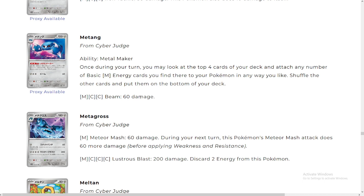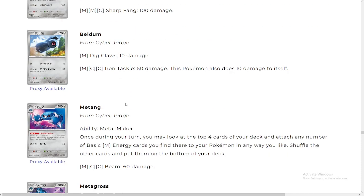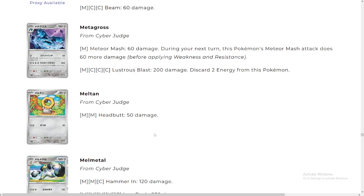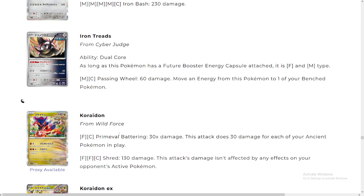This Metang is kind of crazy — people are popping off on it. I don't see the potential, but maybe others do. Once during your turn, you may look at the top four cards and attach any number of basic Metal energy cards you find there to your Pokémon any way you like, then shuffle the other cards and put them on the bottom of your deck. If you're running like 15-16 energies, you can basically get two or three energies every single turn consistently.